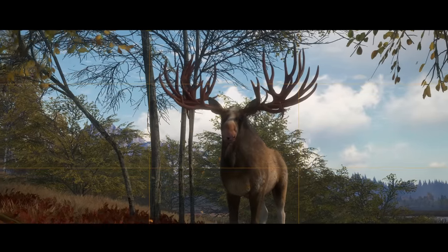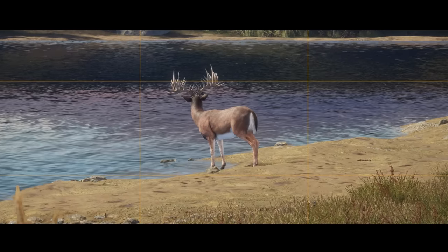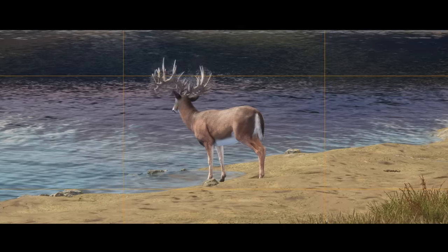Sometimes you think of crazy things you can do to take it to the next level. Welcome to a very special video where we take down a Great One Moose and a Great One Whitetail in consecutive order on the exact same map.